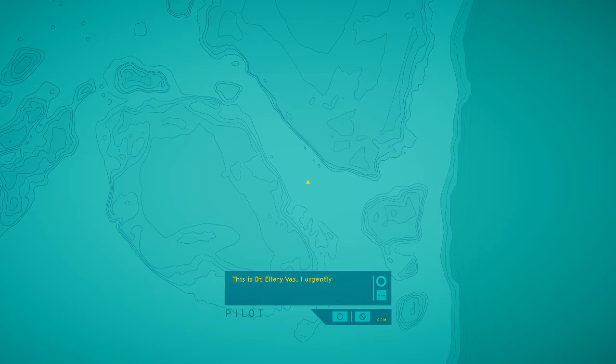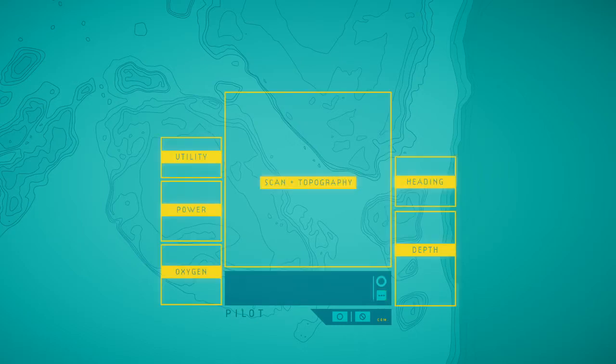'Hello? Is someone there? This is Dr. Ellery Vass. I urgently need all systems of this suit activating. I've been locked out, and I'm 20 meters below the surface. Can any operator personas on this suit please respond?' Well, I can respond. 'Operator, activate all systems. Pilot authorization granted. Scan topography, heading, depth, oxygen, power, and utility.' So this is the user interface of the AI itself. 'Scan and topography readouts coming through. Looking good.'